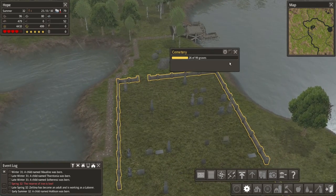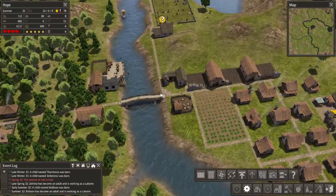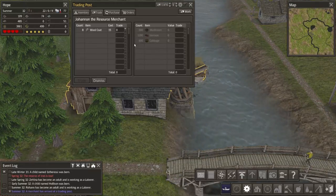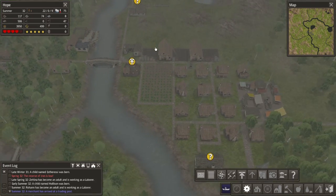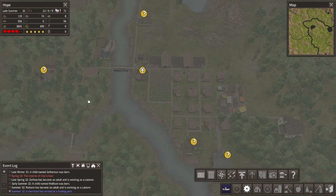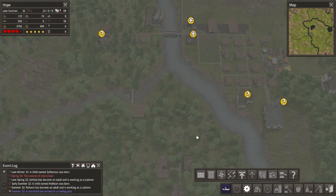The graveyard is at 26 out of 99. The fishing dock - I'm kind of disappointed with the fishing dock. We've got a trader inbound, that's always good. Wool coat - not what I wanted, dismiss. My food's continuing to drop, but I barely have any people gathering food so that is probably a big reason why. The hunting cabin is bringing in okay amounts.